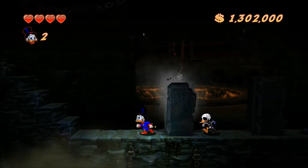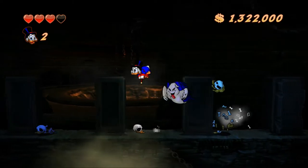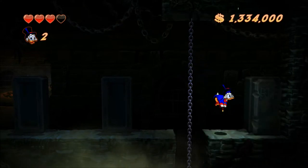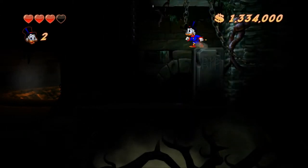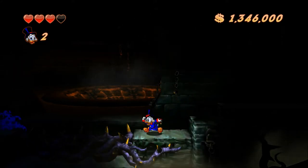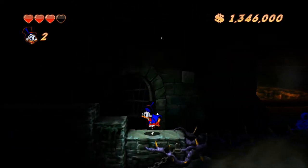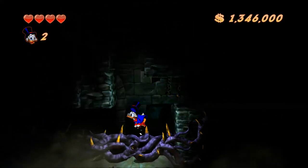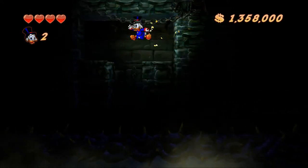It's getting a bit dark, but that's okay. I knew that was going to have a ghost in it. We've got some maleficent brambles down there - these are spikes. If you touch them you will take damage, but we can pogo on them safely. Once you get the hang of it, it's not too bad - and it's nowhere near as bad as the spikes down on the Amazon.